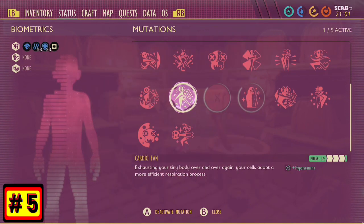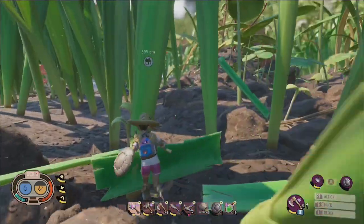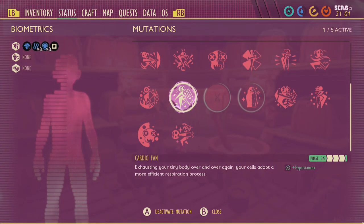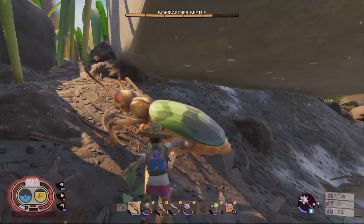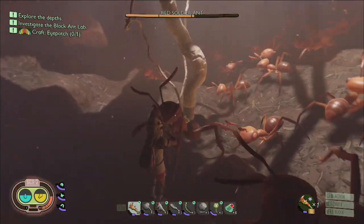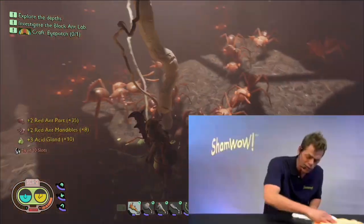Cardiofan is a great mutation that grants an increased stamina recharge rate by employing the perk Hyper Stamina. This mutation can be easily unlocked and upgraded by depleting your stamina bar over and over again — exhausting your tiny body repeatedly until your cells adapt a more efficient respiration process. This stamina boost is extremely beneficial in almost all circumstances, whether you're farming for a building project, bashing on some bugs, or bugging out because you're outnumbered by the baddies. Because of this versatility, Cardiofan cruises in at number 5.